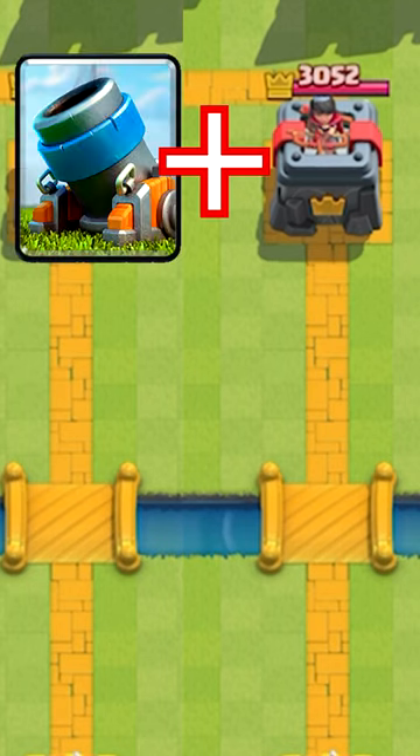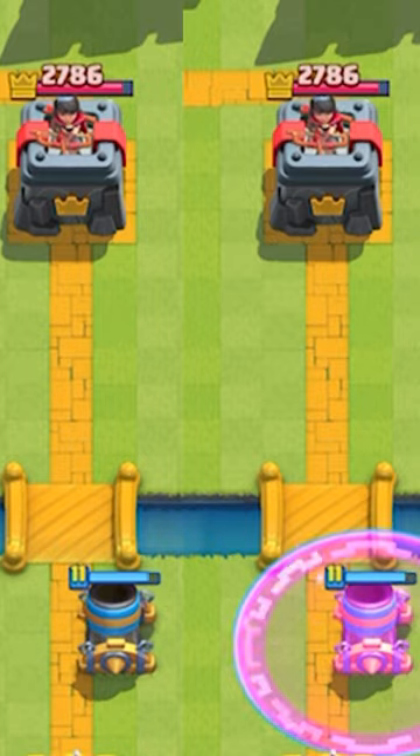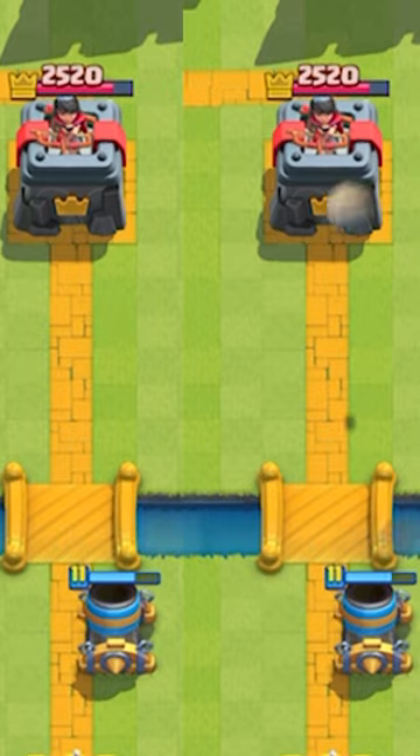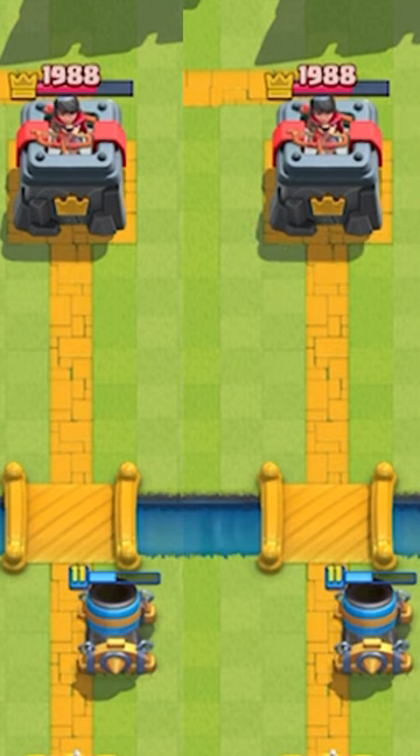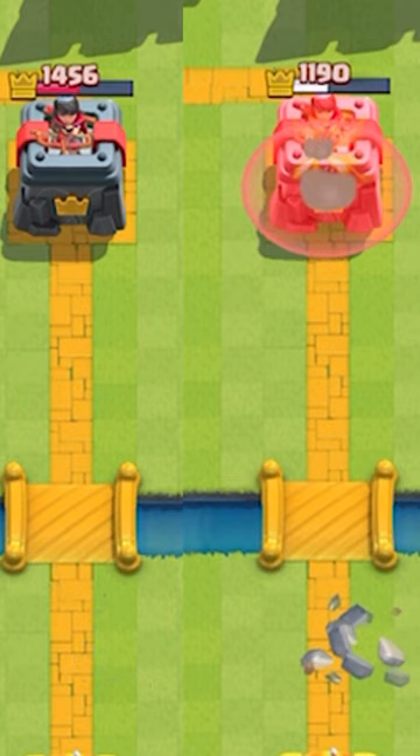This next one is Mortar and Rage. The Rage spell really does not do anything to the Mortar. Because the Mortar normally fires so slowly anyway, the Rage spell really does not help. It only gets one extra shot on the tower, and for two Elixir, that's not really worth it.